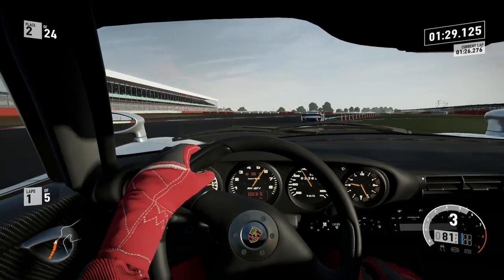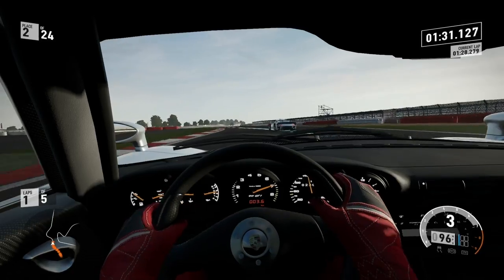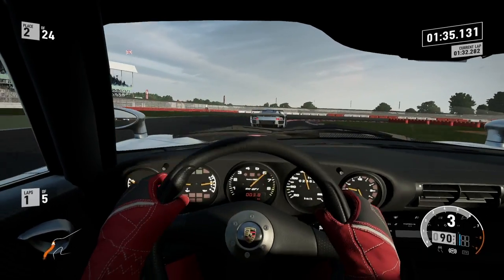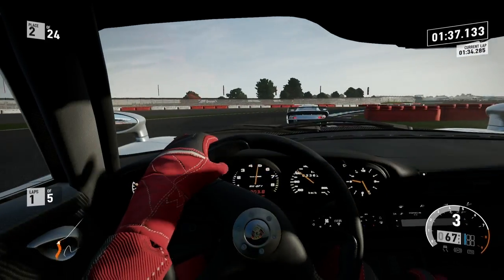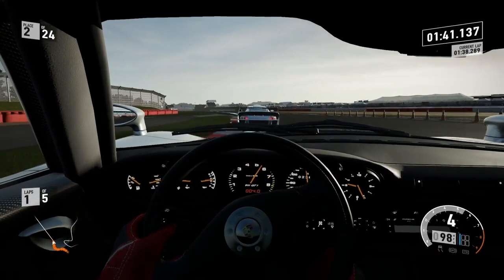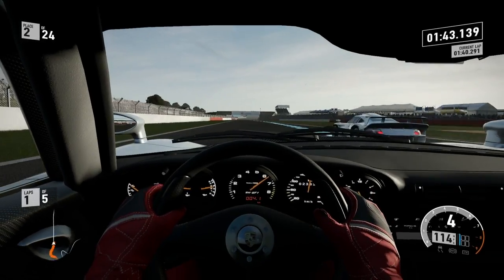Let's take a look at the inside here — you got the classic Porsche steering wheel. This is looking really cool, and obviously you've got all your speedometers there. 911 GT1, that is so cool. This is just an overall really classic car. By the way, I'm pretty sure you're supposed to say Porsche — like 'Por-sha' — not 'Porsh,' which I've been saying a lot.